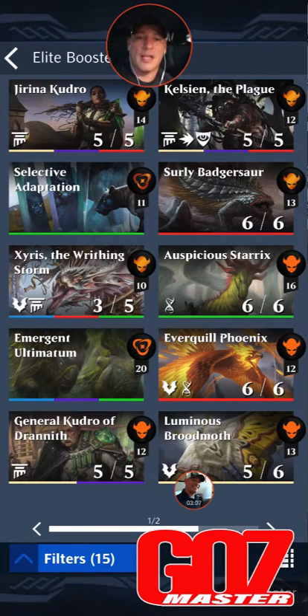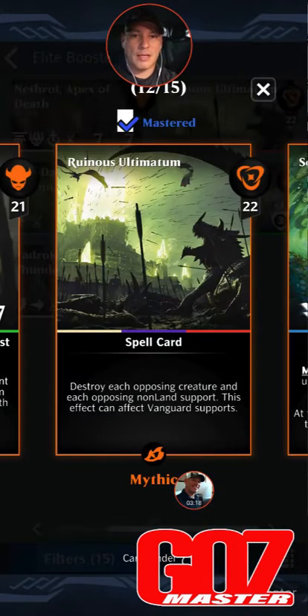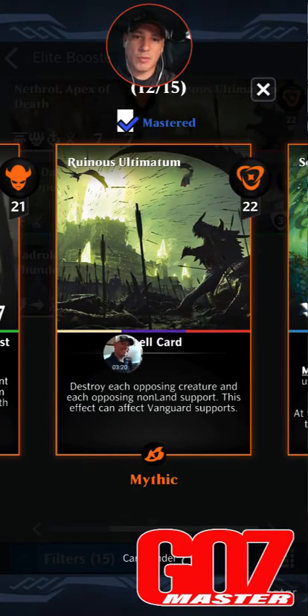I just don't like that ability, but it's a poor man's Genesis Ultimatum — let's just put it that way. Genesis Ultimatum is much better. I'm building a deck right now with Luminous Broodmoth, it still needs some testing before I go live with it, but I'm actually really impressed with it. Broodmoth may be a chase card once you see what I'm doing with it.